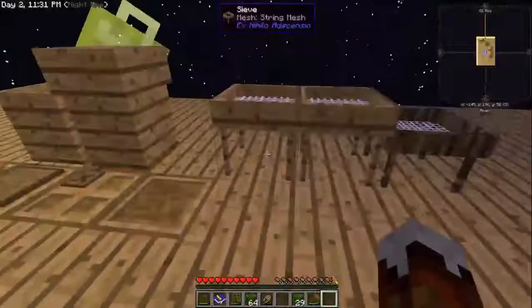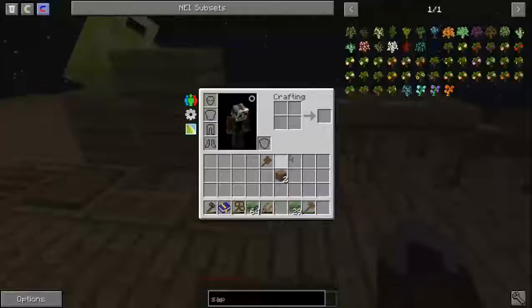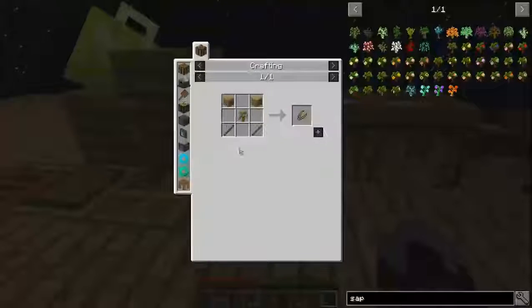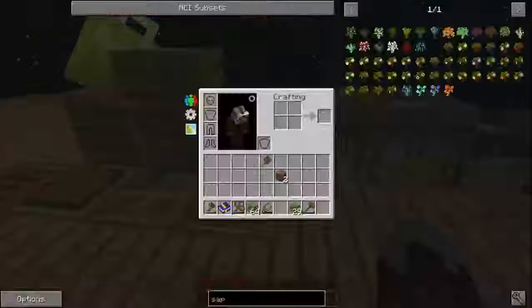The stuff I decided to do off camera is three wooden — a pair of wooden shears — which got me some oak saplings and stuff like that. To make the oak saplings, it's this here. I need to come back over here, put this in recipe mode.